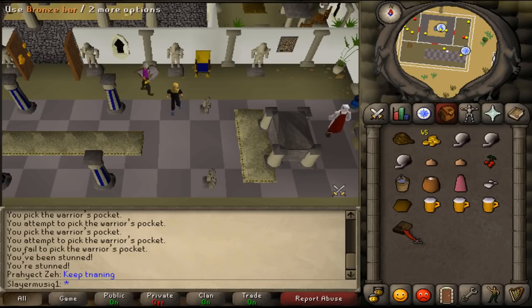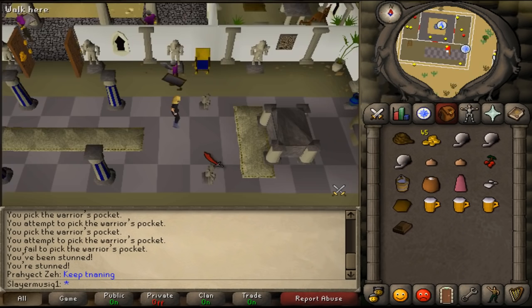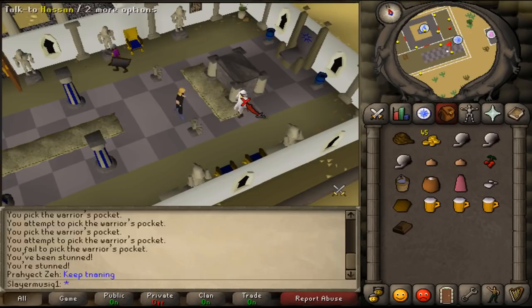Now, where to start this quest? Right here in the southern room of the Al-Kharid Palace. Here you will find a quest sign and Hassan. Talk to him. He will say: 'Can I help you? You must need some help in the desert.'